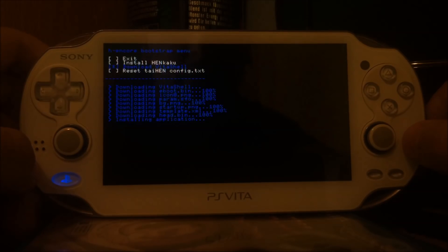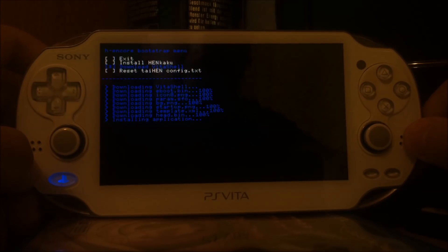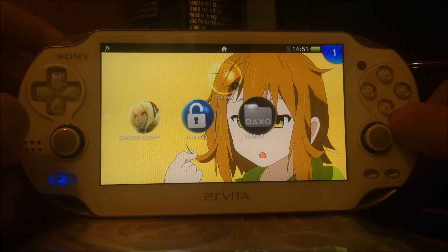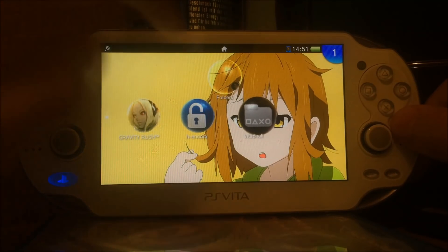When VitaShell is installed, we will simply copy the 3.65 ENSO installer onto our PlayStation Vita, install it, and then we will have this version permanently.